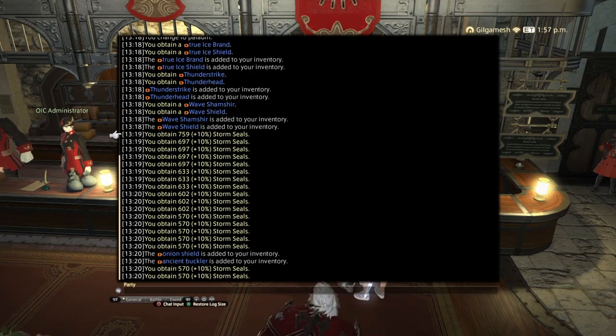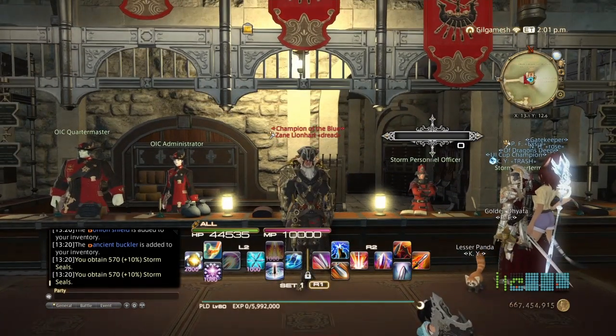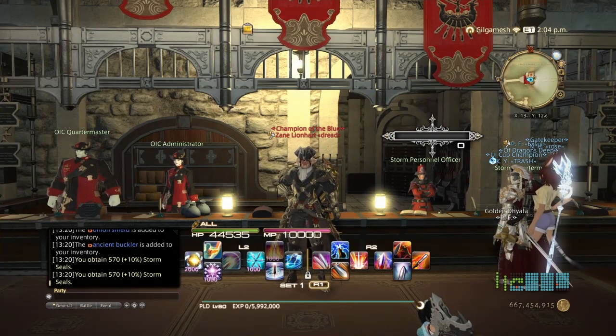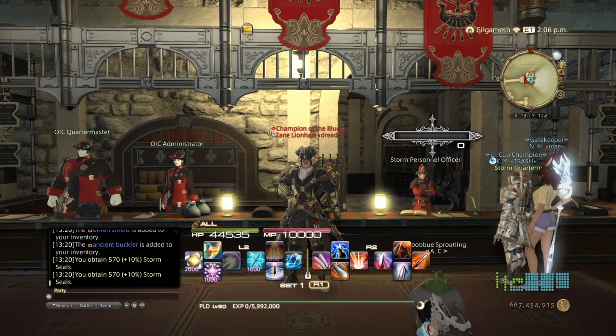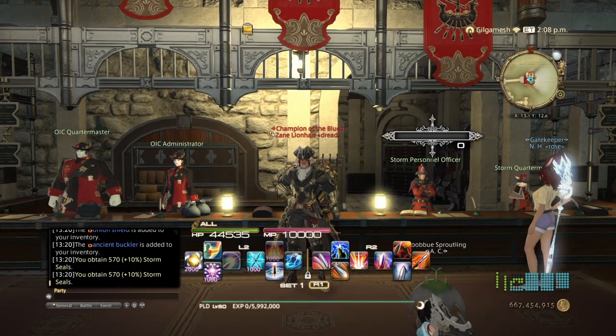Look at all those Grand Company Seals — and it only took a minute or two to do all of that. This is almost 10,000 Grand Company Seals in a minute, all because of the Weapon Coffer system. You can also add King Mog Extreme in there, but he only drops an accessory so you won't get as much — though it's still an extra turn-in. With the Weapon Coffer system it is completely broken. Anything that has weapon or gear coffers dropping can easily be done unsynced — as Blue Mage for the fastest route, or as any battle job if you prefer.